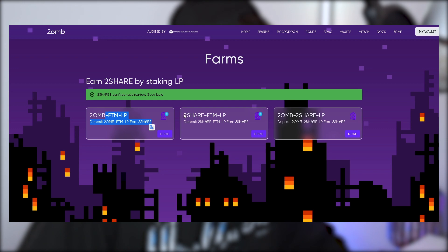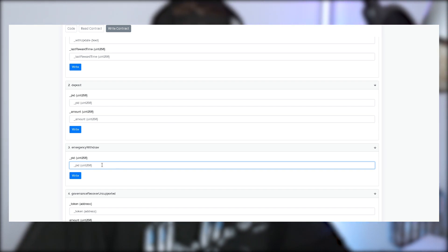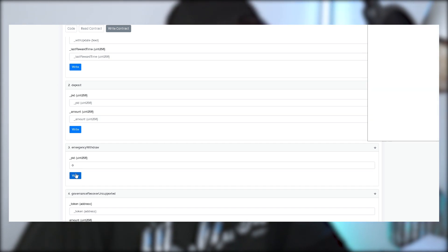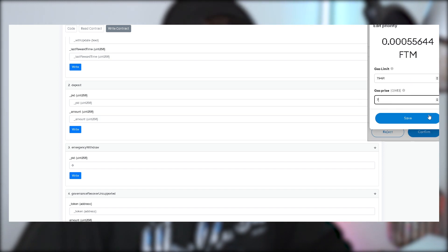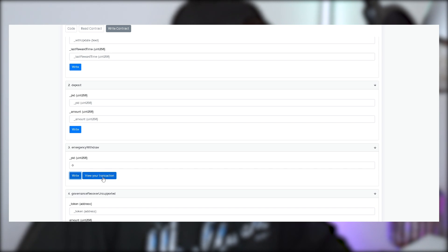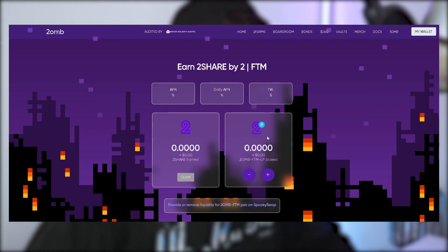On 2ohm there are three different pools. Bear in mind that the first pool starts with the number zero, not one — so it would be zero, one, two. If you're unsure which pool you're in, you can just keep trying numbers until your pool comes up. Each request will write no matter what. I put number zero into the emergency withdrawal, bumped up the estimated gas a little, and confirmed. You can view the transaction — it was a success. It came from the contract wallet back into my wallet for the Spooky LP. Heading back into the 2share-FTM LP, you can see it has been withdrawn. This is helpful if the website has been taken down or the developers have rugged — always go straight to the contract to do your emergency withdrawal.